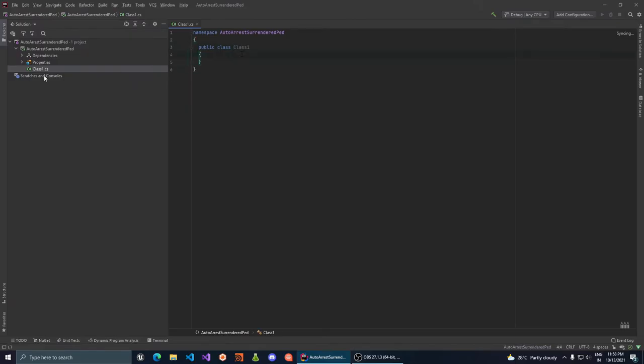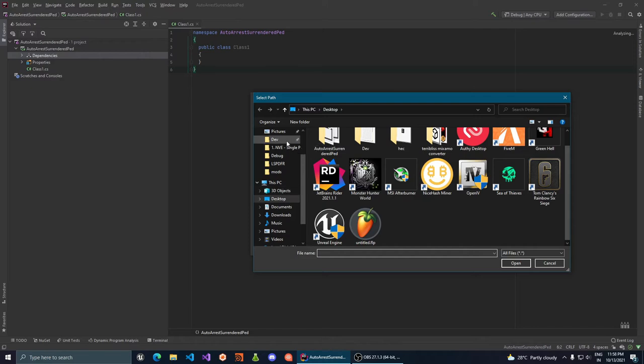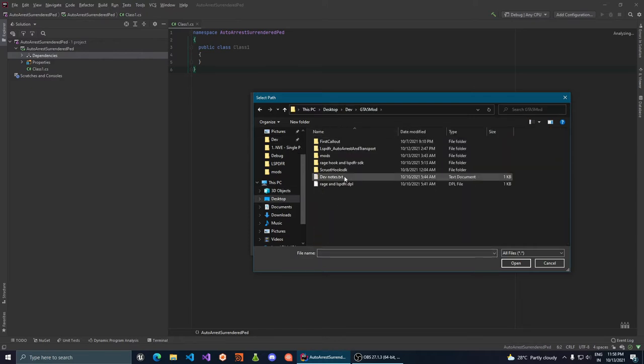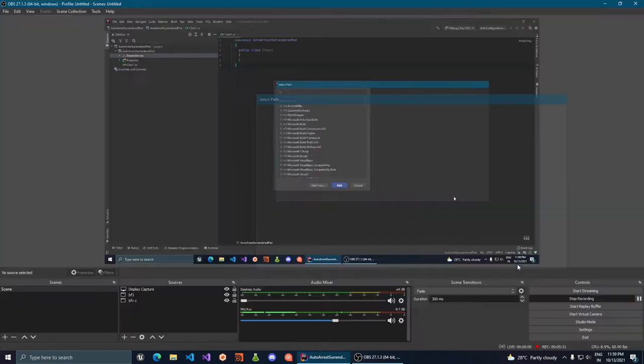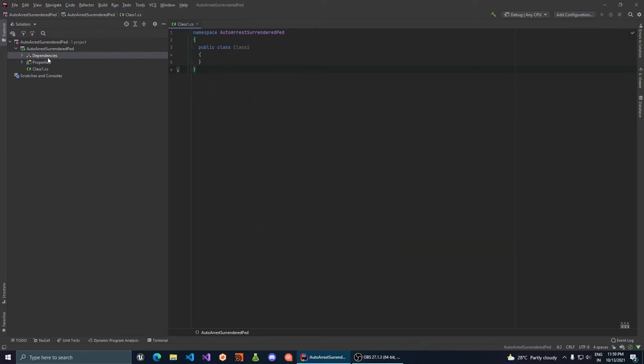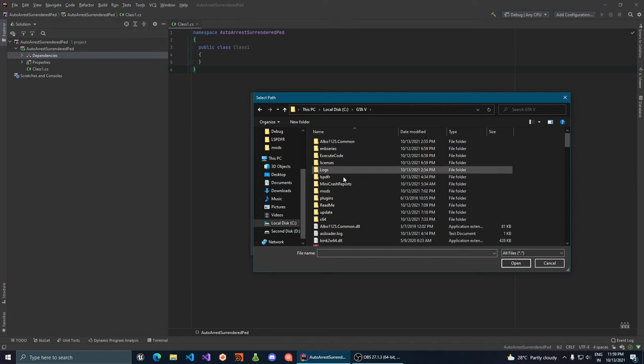We have our main file with Class1. The first thing we need to do is add the dependencies. The three dependencies are RageHook SDK, LSPDFR, and StopThePed. You can search how to add dependencies in Visual Studio if you don't know how. For StopThePed, download the mod and use its DLL — for me it's inside a specific folder.